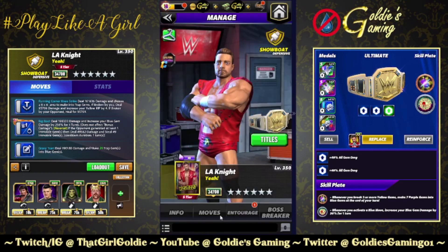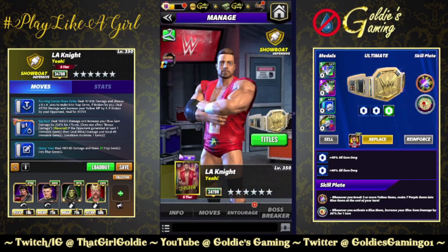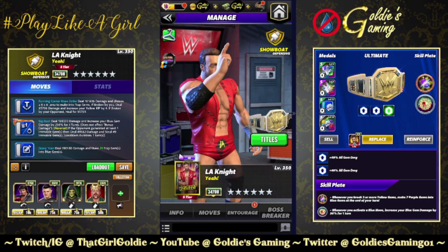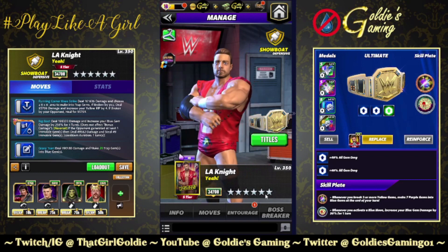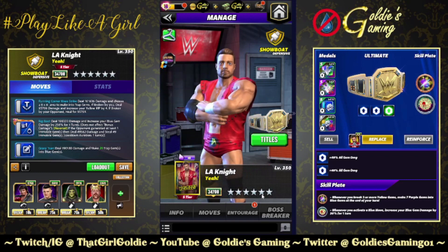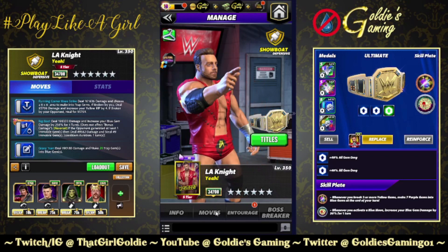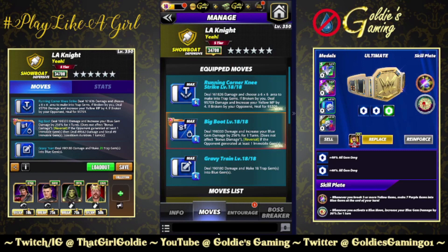We're going to start with the man known as the megastar — everybody saying LA Knight. Yeah! I have him six silver, full star, maxed out. I'm using a preview strap because I'm borrowing the plate, but this is my LA Knight. We're going to be running triple blue: the running corner knee strike, choose a six by six area to make into traps; the big boot, increase your blue gem damage for one turn; and the gravy train, make traps into blue gems.